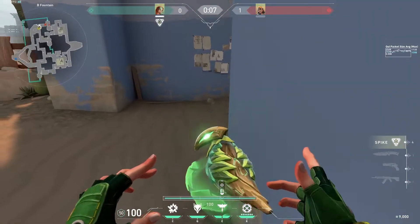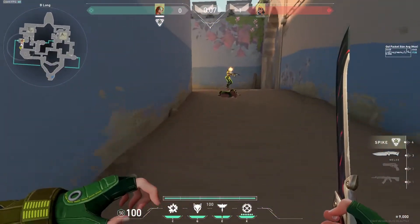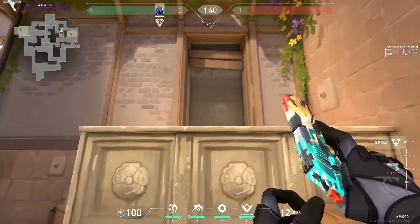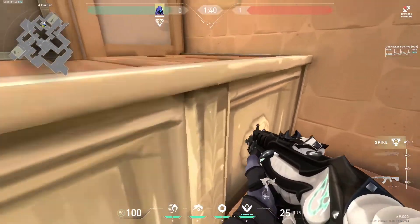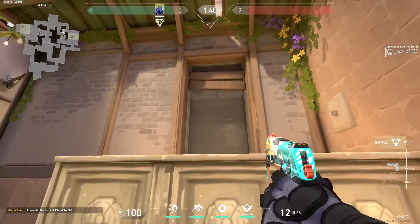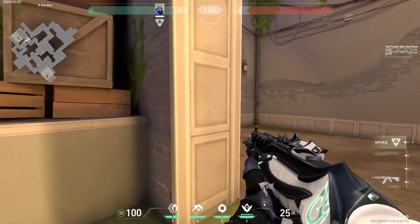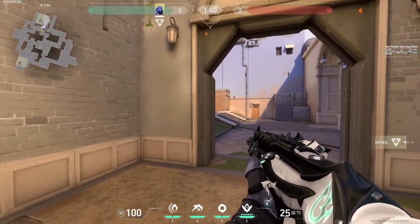Another thing about Skye's flash is that it can blind the Boom Bot of Raze. I believe everyone's familiar with this window in Ascent — apparently if you throw your gun, you're able to break this window. With this knowledge, you can maybe throw your gun through that window to make enemies think you're gonna go through it and then play off of that. I don't know, it could work sometime — try it out.